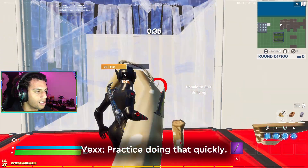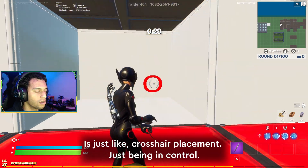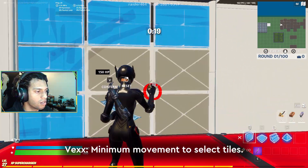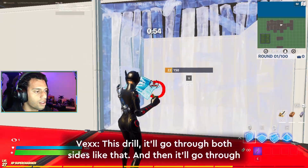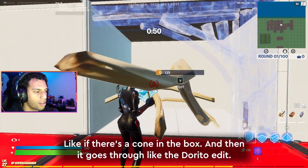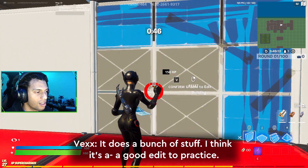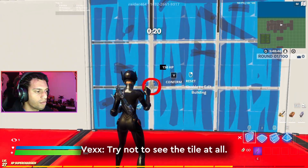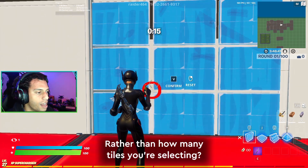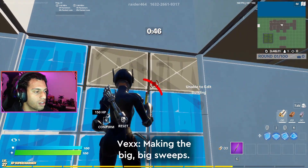Practice doing that quickly. An underrated tip for fast editing is crosshair placement — just being in control. Minimal movement to select tiles. You want to do as little as possible when editing. This drill goes through both sides, through cone-in-box edits, Dorito edits — it does a bunch of stuff. Try not to see the tile at all, so you focus more on just the placement of the crosshair rather than how many tiles you're selecting. That's the mistake that everybody makes — making the big sweep.